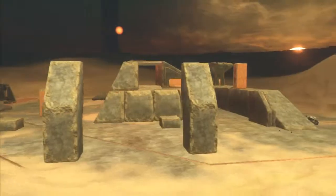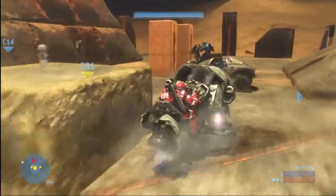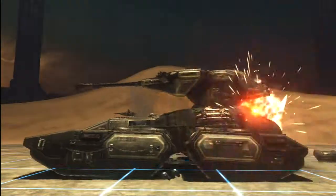First, you take a barren desert surrounded by some rolling sand dunes, add in a chopper, a warthog, a couple mongooses, and you're ready for some vehicular manslaughter. Tell your infantry friends to hold still while you drop a tank on their heads.